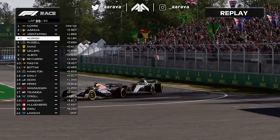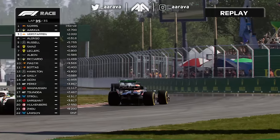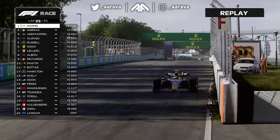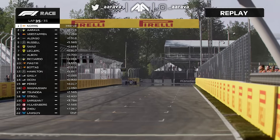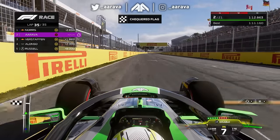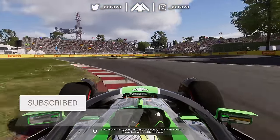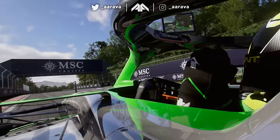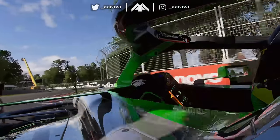On the last lap of the Grand Prix, Alonso is practically pushing Verstappen through the hairpin — only two tenths between them — but Norris controls the race win perfectly. It's Lando Norris winning the Canadian Grand Prix, his second win of this season with two wins in the last three races. For us — what a recovery. P14 to P2. Not bad at all.